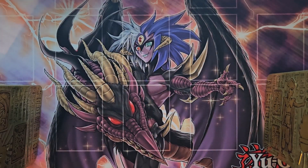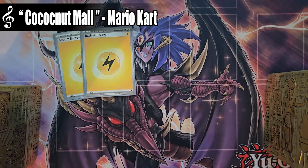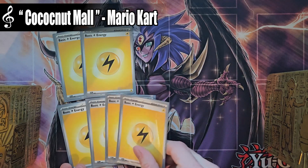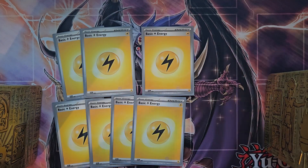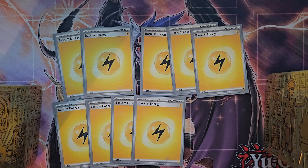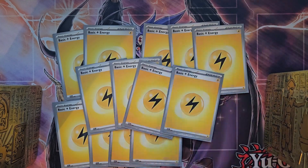Last thing — we're going to go with the energy. We've got two copies of basic energy, a playset of four copies of basic energy, one copy of basic energy, and another pair of basic energies, as well as a full playset of all four basic energies to round out the deck.